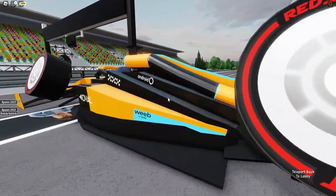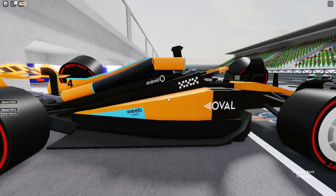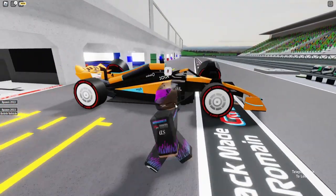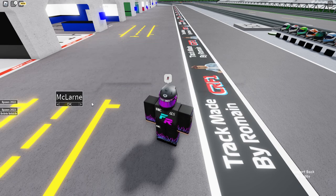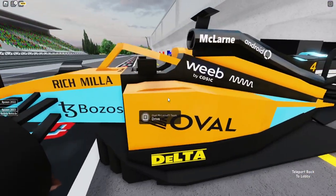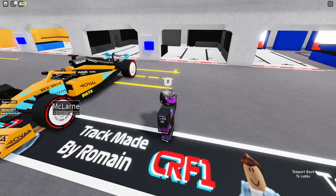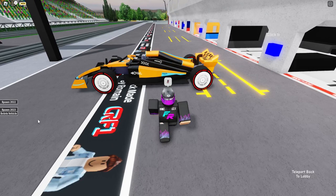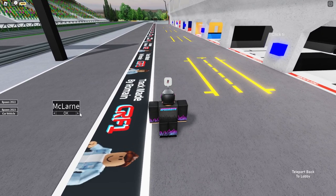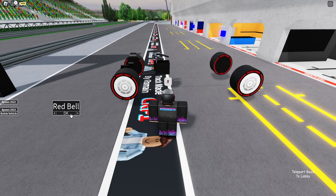Next up is the McLaren. Surprisingly, this game shows a bit more difference from the 2022 car. Comparing the 2022 and 2023 versions, there's a little more black, the blue is slightly different, and the logos have changed. They've done a couple of changes — maybe more than needed but it looks nice. I'm a McLaren fan and I'll be cheering for them, though I don't have high hopes this season.